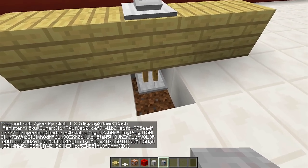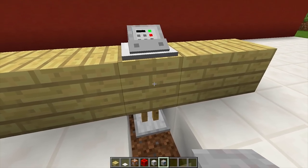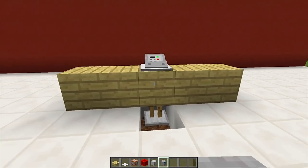Then we need to go back over to this armor stand and click on the base with the custom head. I'm going to click on it right here and as you can see it makes this really cool looking cash register, as you can see above.